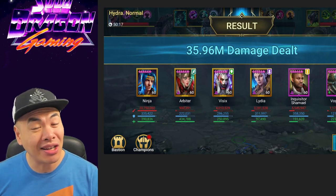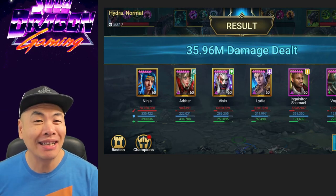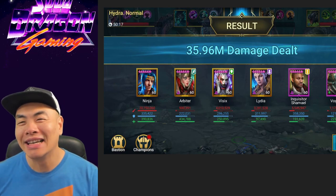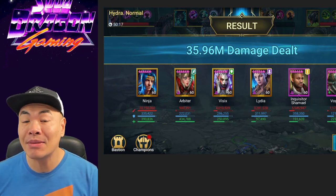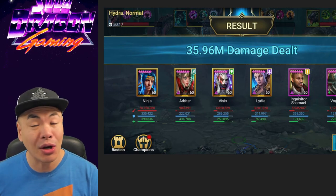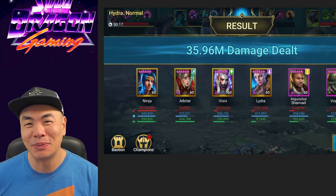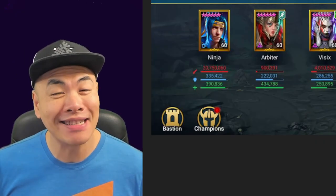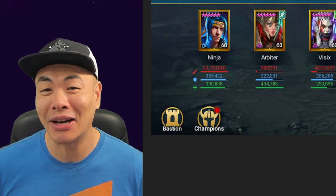What kind of damage numbers can you expect in the higher difficulties? My boy YST did some testing in the hard difficulty of the Hydra and got about 20 million — that is a one-key. I would bet this team can do a two-key for Brutal. So we're talking one-key normal, one-key hard, and two-key Brutal. There will be links below to YST's YouTube channel — he does a lot of great raid content, so definitely check him out.